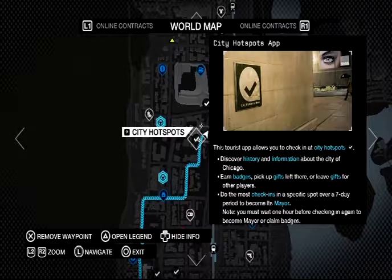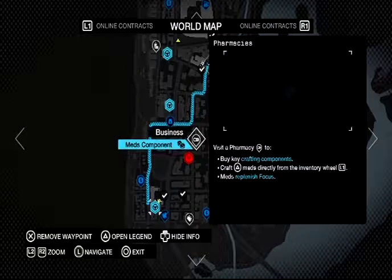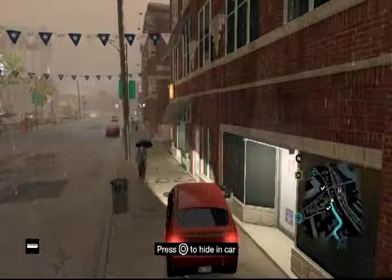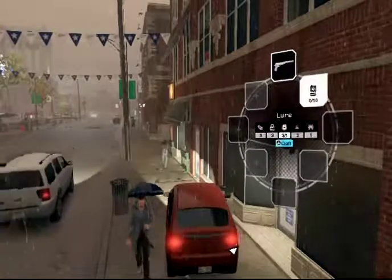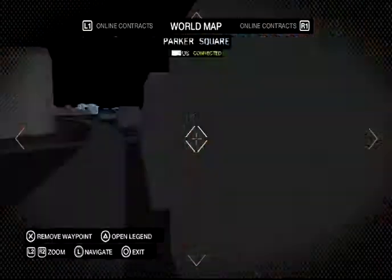The tourist app allows you to check into the city hospice, discover history and information about the city — yes, we're in Chicago. Earn badges, pick up gifts, leave gifts for other players. Do the most check-ins in about a seven-day period and become its mayor. Buy key crafting components, craft meds directing from the inventory wheel. Wait — do I need a back door? Okay, I don't think I have a back door. How do I make a back door is the question.